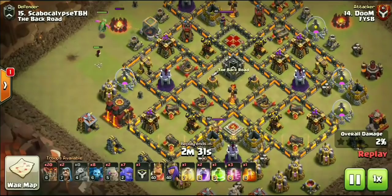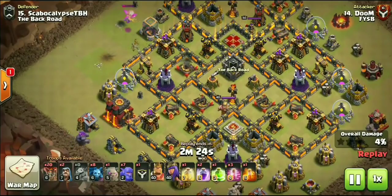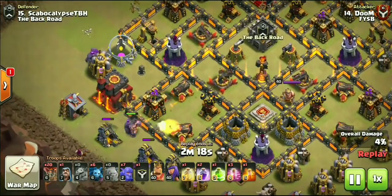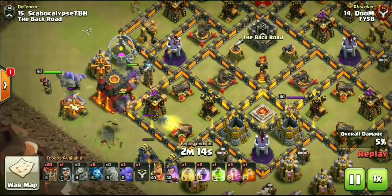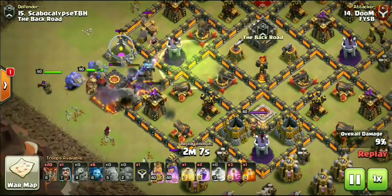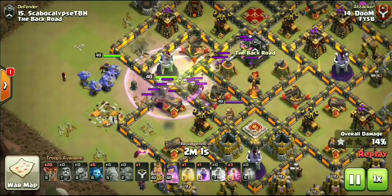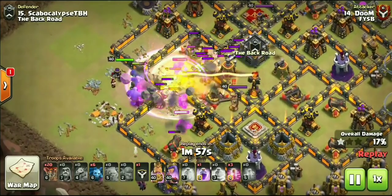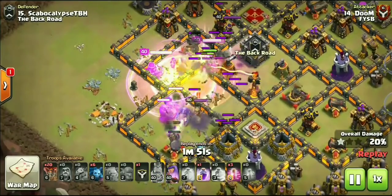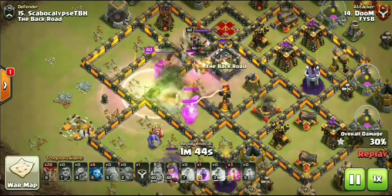That was our Town Hall 9 feature. Now we're going to show you guys Doom, who actually six-packed this war against the Back Road - big shout out to them. Doom killing it with these kill squad style attacks. You're going to see he's going to be bringing down two golems. This is not a very common attack at Town Hall 10. Usually when you're going to be using a kill squad to take out a Town Hall 10, it's pretty much an even trade - one golem per air defense. He went ahead and brought two golems to this attack hoping to get both those air defenses on the far left-hand side, also investing a heal spell on this attack.